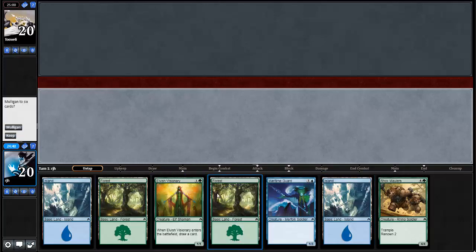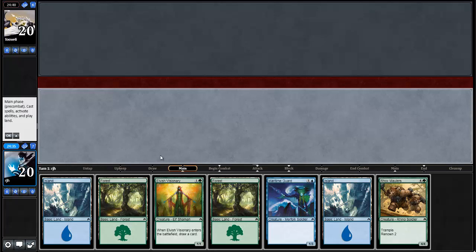We got a keep — a couple two-drops to slow the game out, and then a Rock Smaller. I'll lead with a forest for no particular reason. My opponent mulligans to six and then keeps.